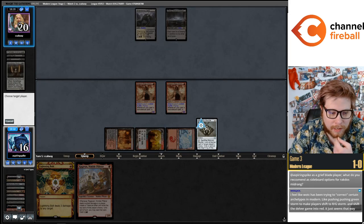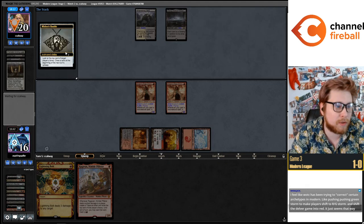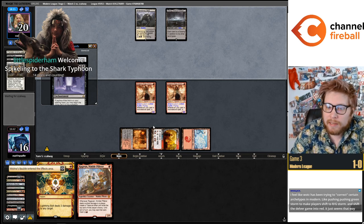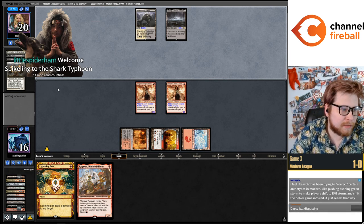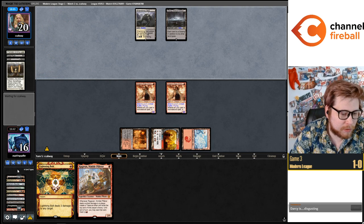As a Grief Blade player, for sideboard options in red-black midrange, Sigarda's Prelate is probably the best card you can play. Drawing Leyline of the Void — Leylines are also good but I'd kind of prefer Prelate, although it's nice that Leyline of the Void lets you discard to avoid it. It's just kind of hard to mulligan to Leyline in these matchups.